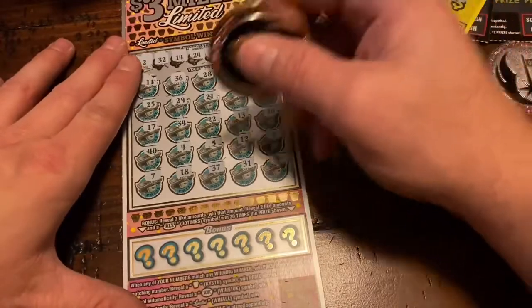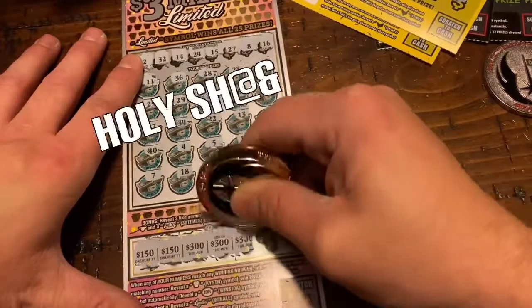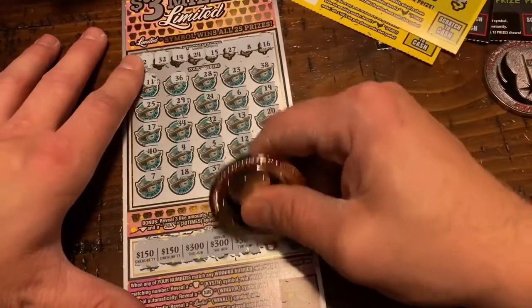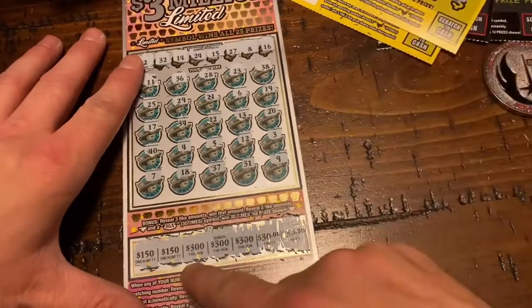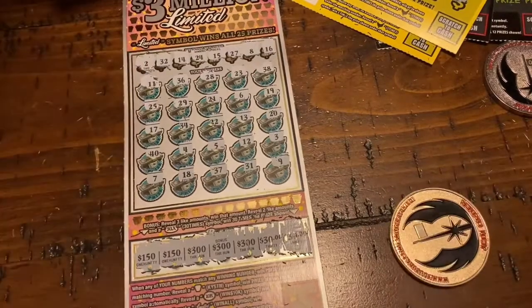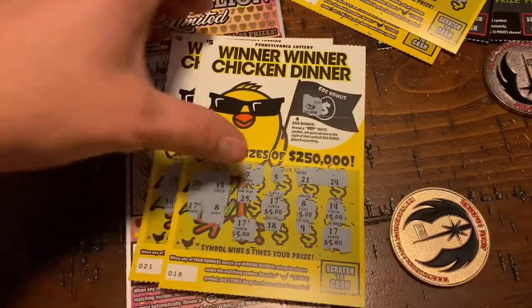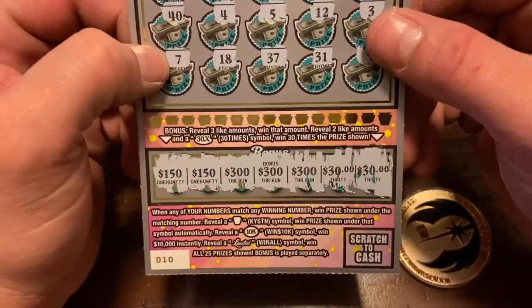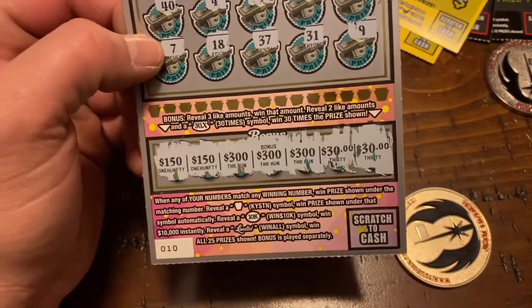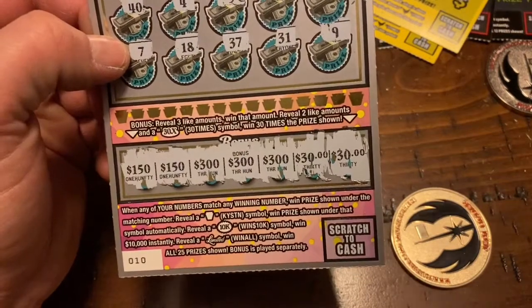Alright let's check our bonus — see if we have three like amounts down here. 150, 150, 300, 300, 300, 300 — holy cow! Did I seriously just win $300? I did — 300, 300, 300, 300 — holy cow, that turned around quick! So we got $300 on this, $10 on this, and $25 on this. This was a $70 session with a $300 win — that is $230 profit on just this ticket.